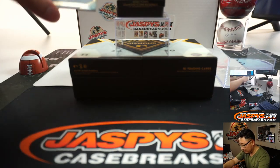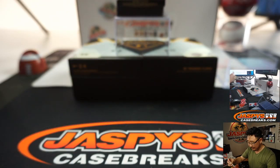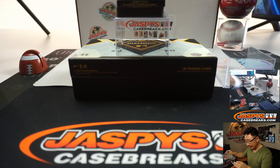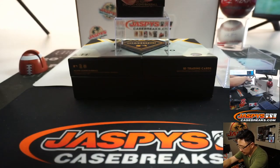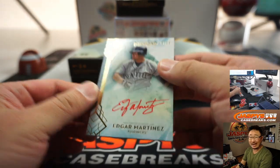We got two more — wow, more Yankees. Gleyber Day, Gleyber Torres, five out of 10. This was a group break, Yankees wasn't crushing it. Nice silver ink autograph. Then we've got Edgar Martinez, 3 out of 25, red ink autograph.